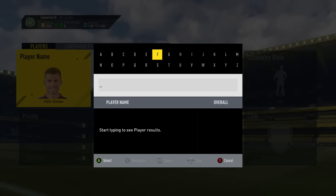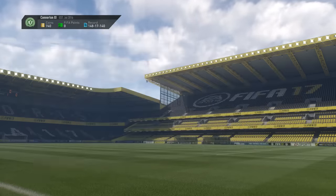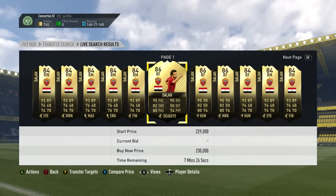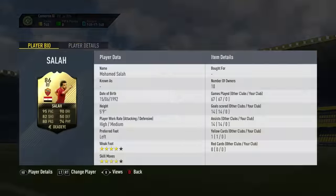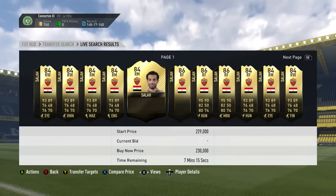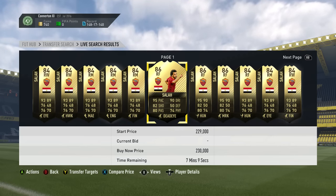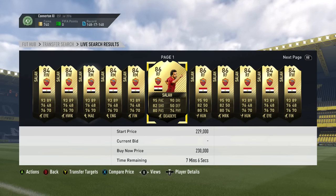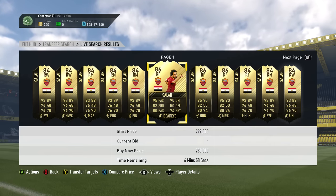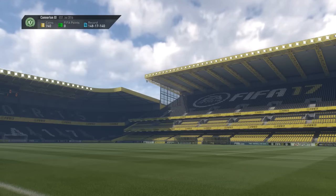The next player is another Roma player and this one could potentially net you a couple of hundred K depending on how many you invest. It's the Egyptian Messi, Mohamed Salah. Look at that card — he's 86 rated, 95 pace, 90 dribbling, 82 shooting. And he's going for around 200k, which is a hefty price for an investment, but it could be worth it. Even if you just want to use him — say you build a Serie A team, put this second in-form Salah at right wing — if he gets upgraded to 87 or 88 rated, it could be an incredible card.